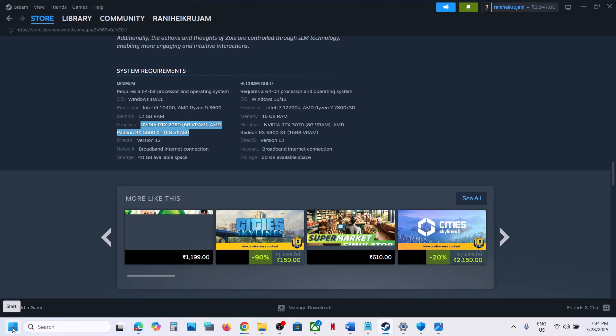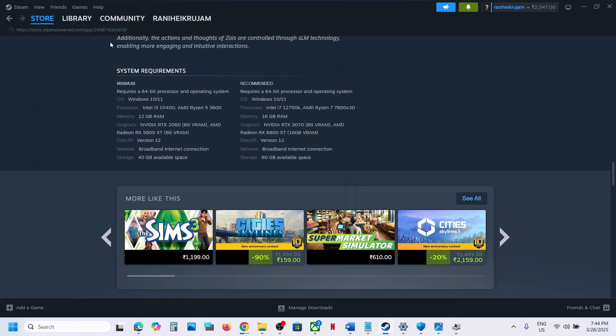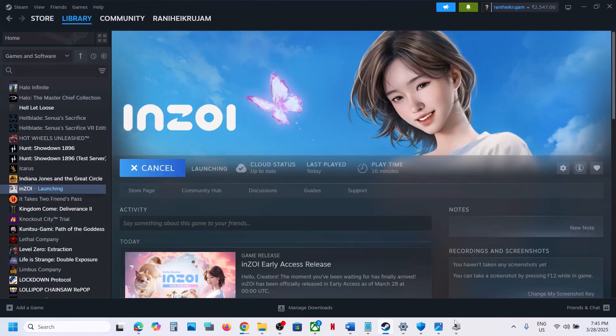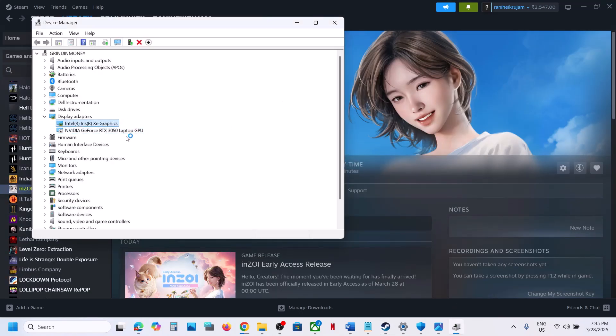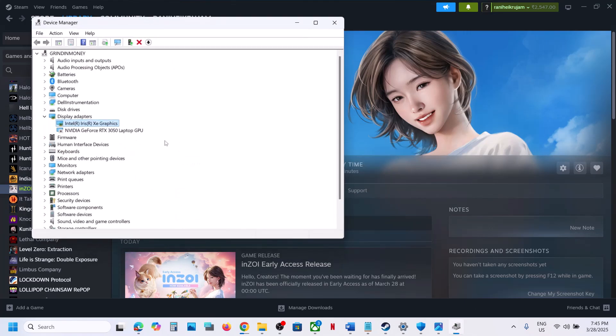Also, if you run the game on a dedicated inbuilt graphics card — for example, if I go to Device Manager, in my case I have both Intel and NVIDIA graphics cards. If your computer has only the inbuilt graphics card, you will receive this error. I'll disable the NVIDIA card to demonstrate: now the computer is running on Intel graphics, and here you can see I am receiving this error message. Make sure you have a dedicated graphics card — the game will not run on an inbuilt graphics card.